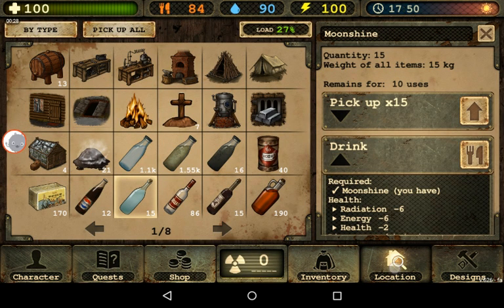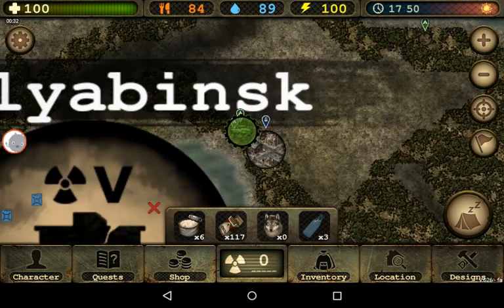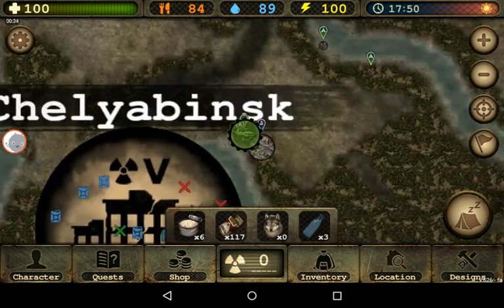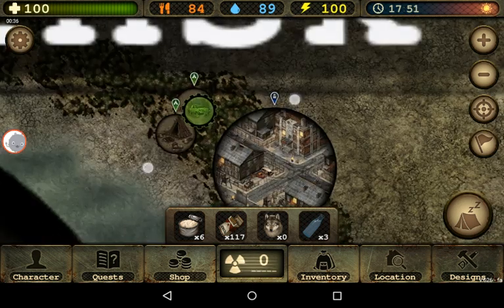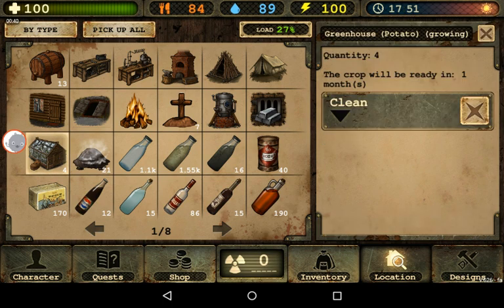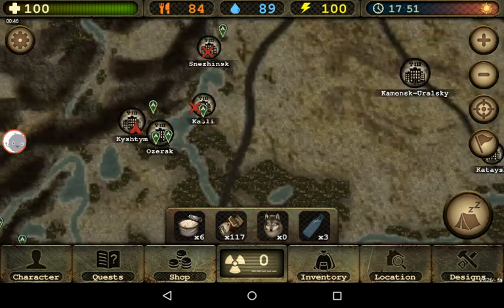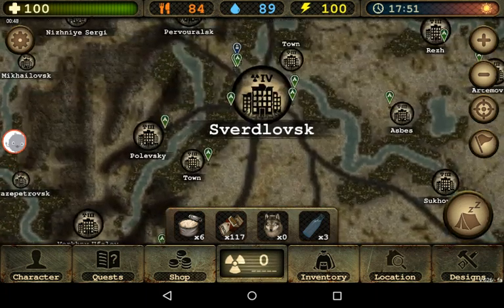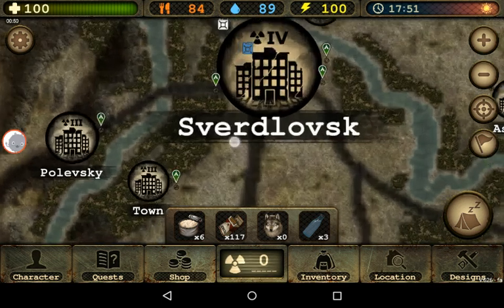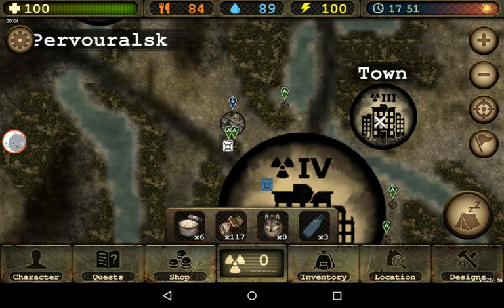I'm crafting moonshine, and I'm trading it here in Chelyabinsk for car batteries, so I'm not worried about that. I have like six greenhouses up north in the Sverdlovsk base, so I'm really good at moonshine production as well.